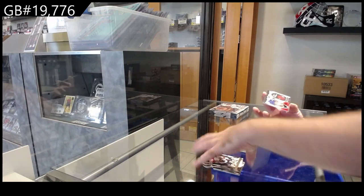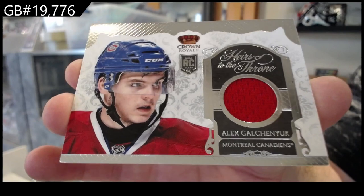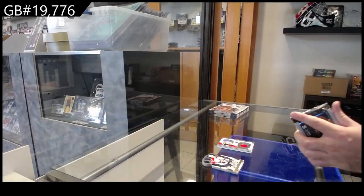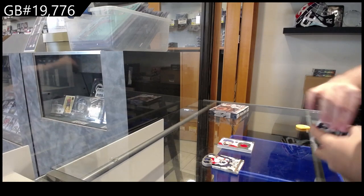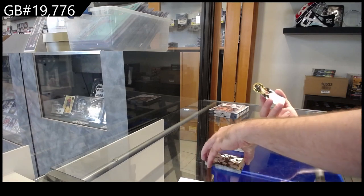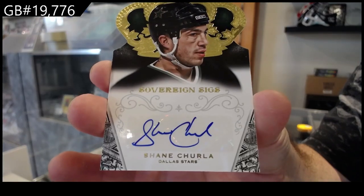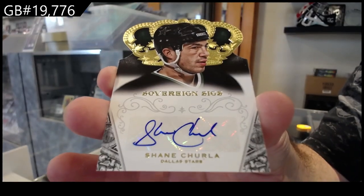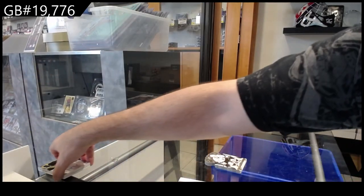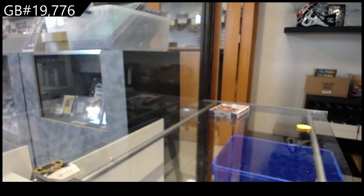We've got for the Montreal Canadiens Heirs to the Throne of Galchenyuk. Montreal — yeah, you are correct. We have a lot of good value breaks up there, the Bedard stuff, the SP Game Used. We've got a lot of Sovereign Signatures of Churla for the Stars. Churla Sovereign — six so far.